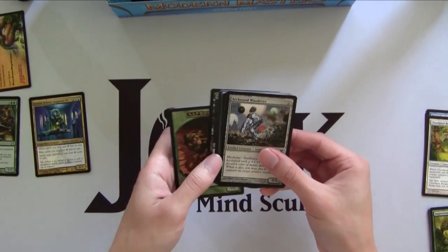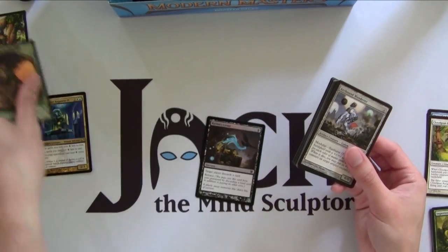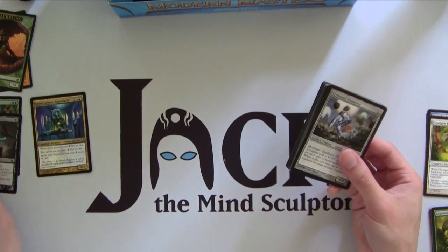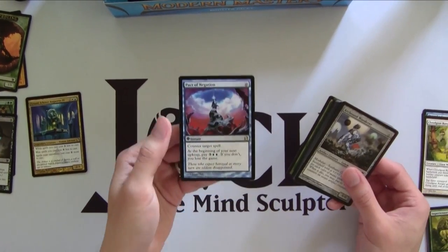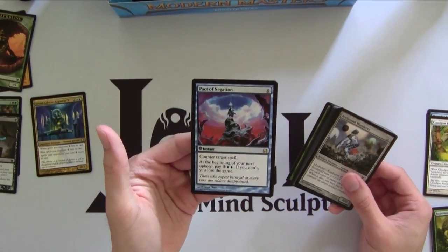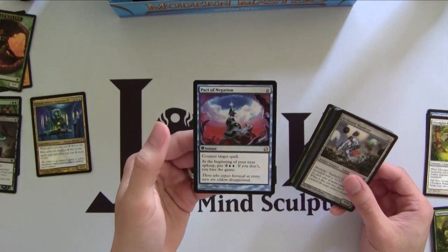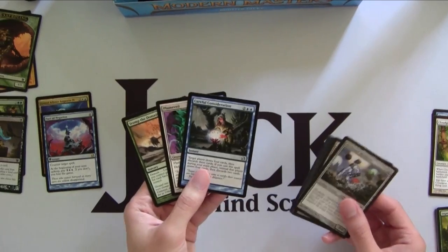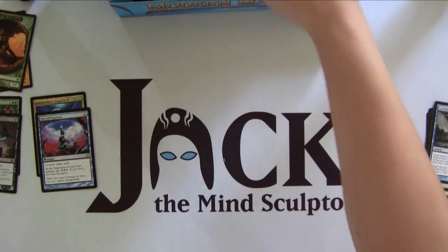Ooh, Foil Raven's Cry. This card is actually played in some Legacy decks, so not actually a useless foil common. And then we got — nice! — Pact of Negation. This is actually one of the money cards; it's played in a lot of formats, especially EDH, because it's a zero-mana counterspell. It can surprise your opponent out of nowhere. So pretty nice pool.